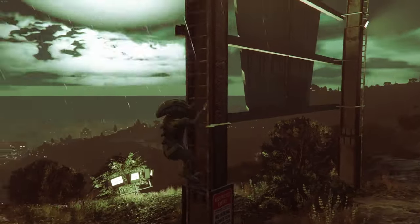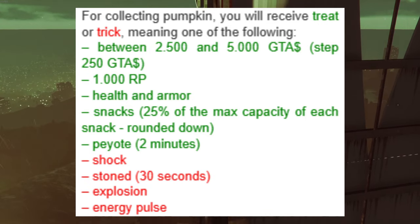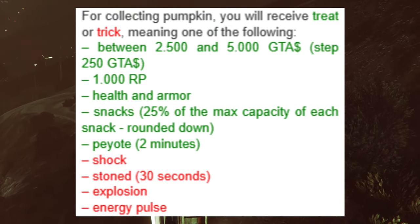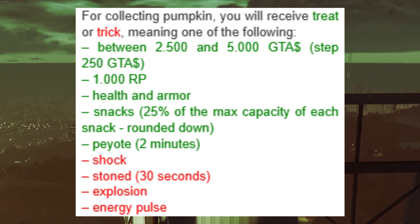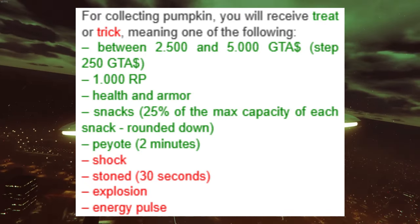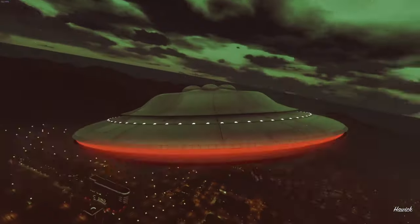When you pick up pumpkins, you'll get either tricks or treats. Tricks include a shock, energy pulse, stone, or explosion — kind of like cheat codes Rockstar added in, which is a really fun touch. Treats include extra money ranging from $5,000 to $250,000, RP up to 1,000, health or armor, snacks, or a peyote plant that turns you into an animal — including Bigfoot if you're lucky — and those effects last for two minutes.